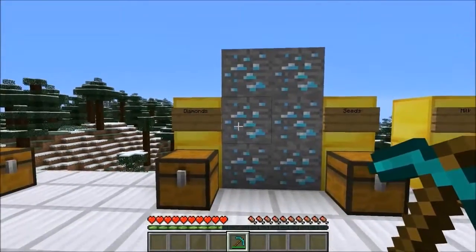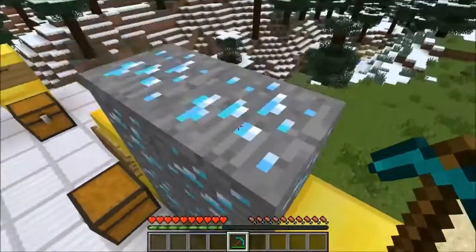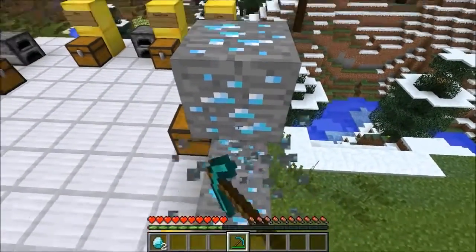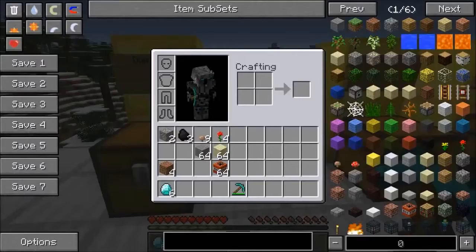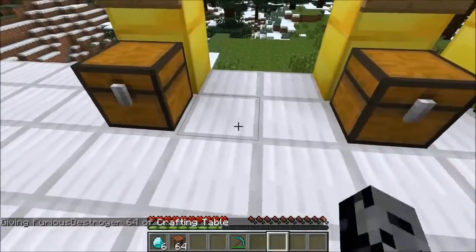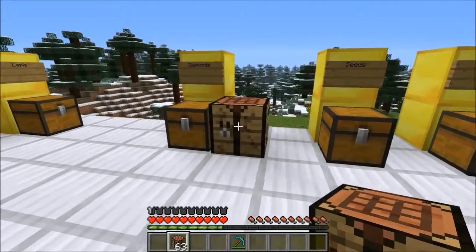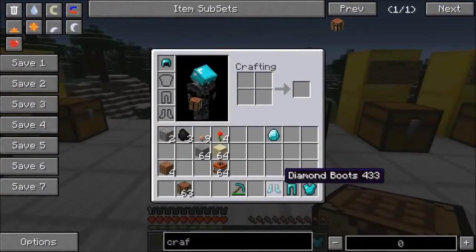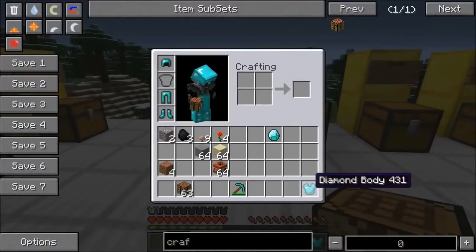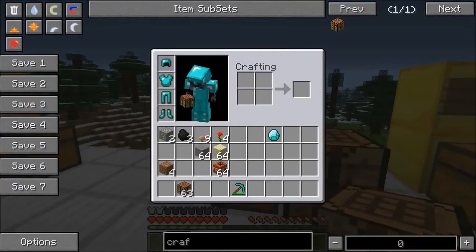The worst one by far is troll diamonds. It sounds like it wouldn't be that bad, but there's an entire fake diamond set, so you don't even know until you craft with it. When you mine the ore you get diamonds that look completely normal — no 'fake diamonds' label. I crafted a diamond helmet and still didn't notice anything wrong. But when you put it on, you get almost no armor bars at all. The full set only gives two armor bars — the worst armor in the entire game. Don't enchant it before you check it.